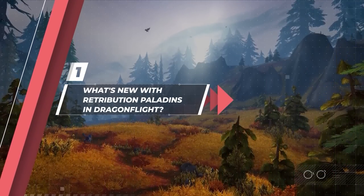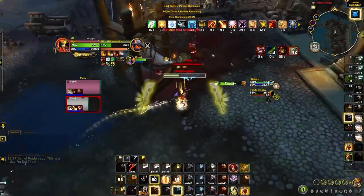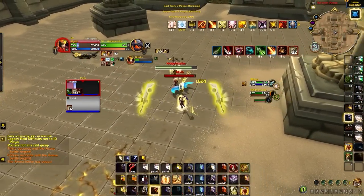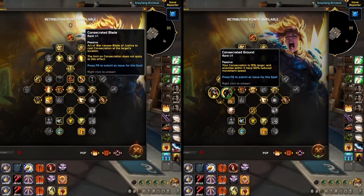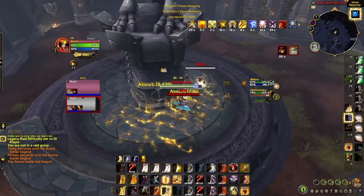Let's discuss how Ret Paladins are looking in Dragonflight, starting with what's new. Overall, Ret has access to a very similar toolkit to the one it had in Shadowlands, maintaining the ability to pair Seraphim with Final Reckoning for a potent burst window every one minute. Ret off-healing has also taken a hit, with Word of Glory feeling a lot weaker than it used to be, although the addition of Lay on Hands as a usable ability in Arena — albeit a nerfed version — does help offset this for off-healing teammates through high burst damage. Another huge change is the addition of the Consecrated Blade and Consecrated Ground talents, which are incredibly annoying for enemy teams to play against and are a welcome addition to the Retribution Paladin kit.